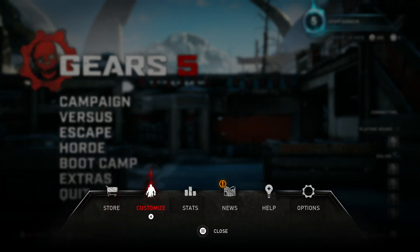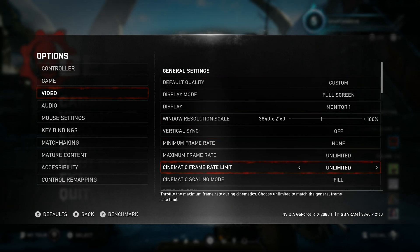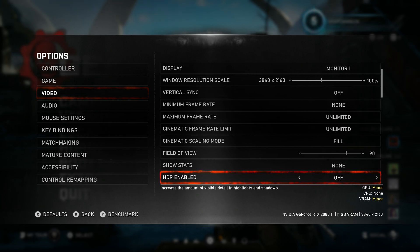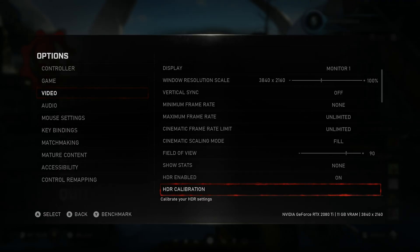Back into options, back into video settings, and you will find this time above brightness you have HDR — enable on or off. Of course I'm going to turn this on. The screen is going to go black for a few seconds, and then you have HDR enabled. It also now allows you to access HDR calibration.